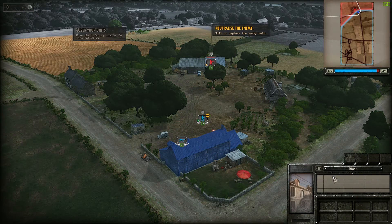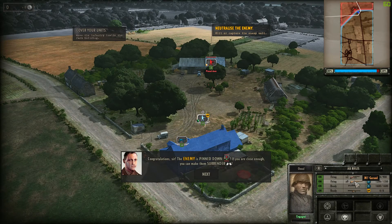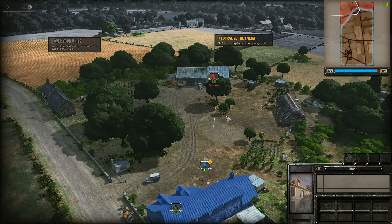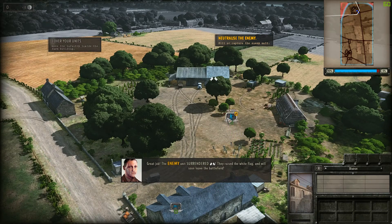We fix them, you flank them. The enemy is pinned down and has surrendered — they raised the white flag and will soon leave the battlefield.